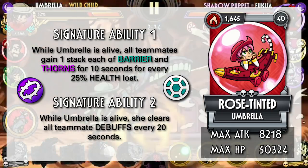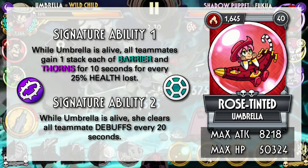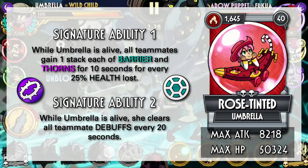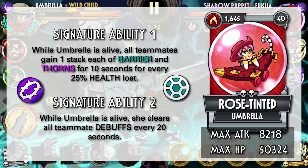First up, we have Rose Tinted, a fire support variant that gives her teammates Barrier and Thorns. Furthermore, she also clears the opponent's debuffs, so those combination of abilities makes her a pretty strong support on the bench.